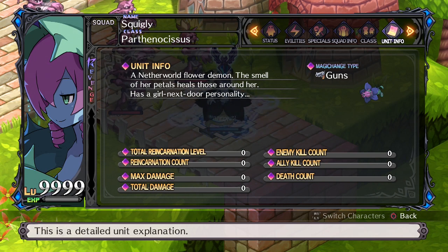They just don't learn any spells naturally. All of the Flora Beasts' evilities are about buffing their nearby allies, so you could consider them a sort of support DPS class.